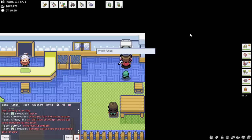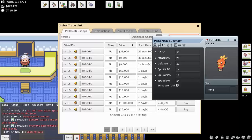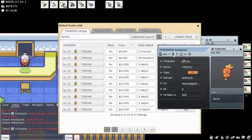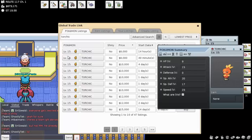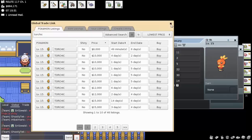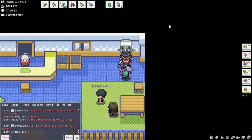I want to breed a Blaziken so I'm going to check the GTL. I was trying to catch one myself but didn't manage. I'll go ahead and buy this one for 9,000 — I don't really care about its stats since I'm going to be breeding it with a Ditto first anyway. Let's pick it up from the mailbox. I need to make space, and I'll show you a useful trick for this purpose.